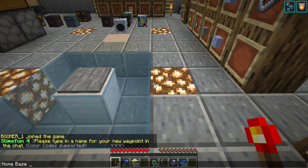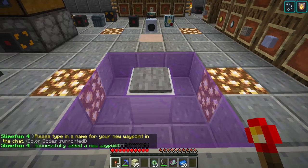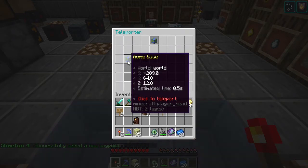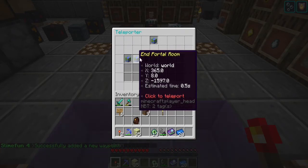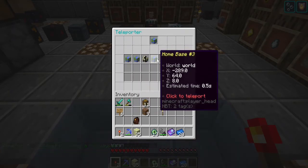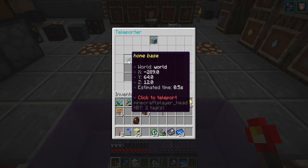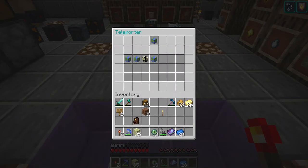We'll call it number two or three. If I want to stand on this waypoint, every spot that I've set now appears, including the one I just set, and it tells you the coordinates and approximately how long it will take to get there.